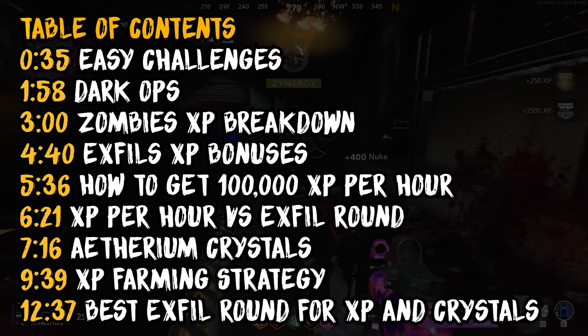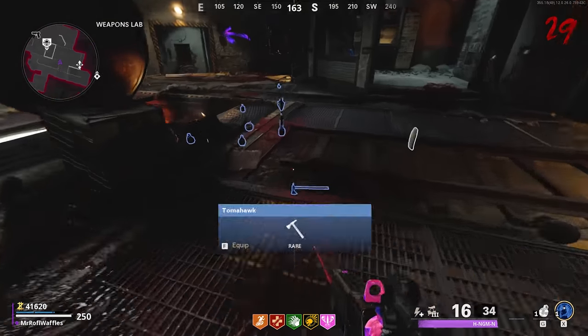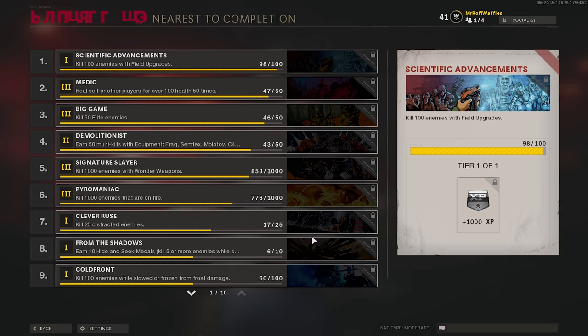I'll also have timestamps in the description so you can click through to the different chapters. We'll start off with XP. There are actually several different methods and techniques that you can use in order to get as much XP as you can as fast as possible, and the first I'm going to recommend is the Challenges Nearest to Completion tab.